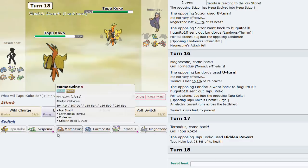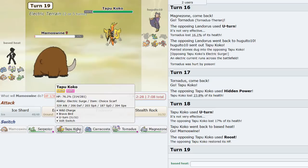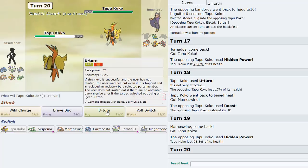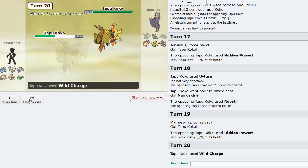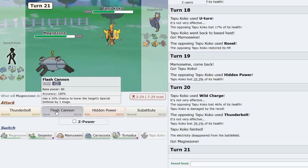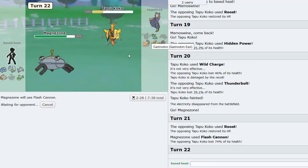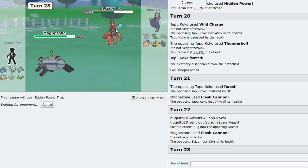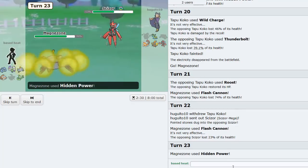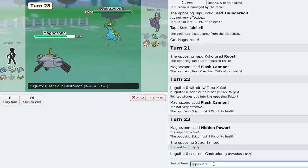Koko uses Hidden Power - nice! I think I'll U-turn and then go Mamoswine. He just Roosts - I have to outplay this thing somehow. Wild Charge for some damage, then go Magnezone. He just stays in - now he's in Ice Shard and Aqua Jet range and he literally just trapped himself in Magnezone. Thank you!